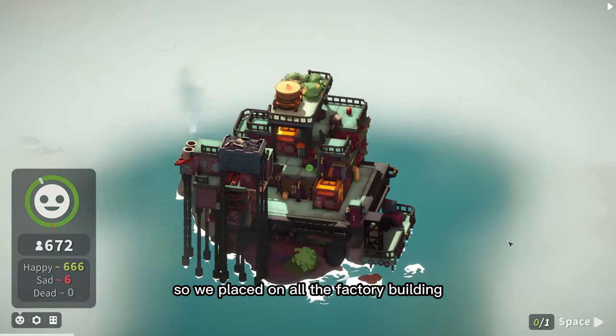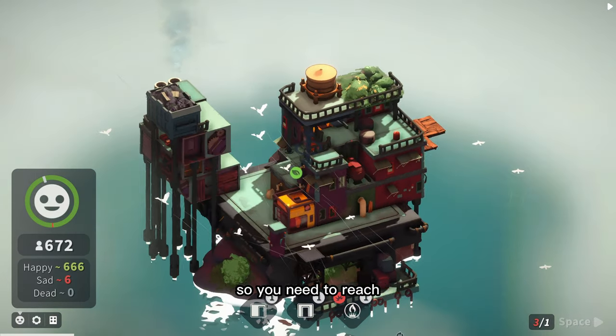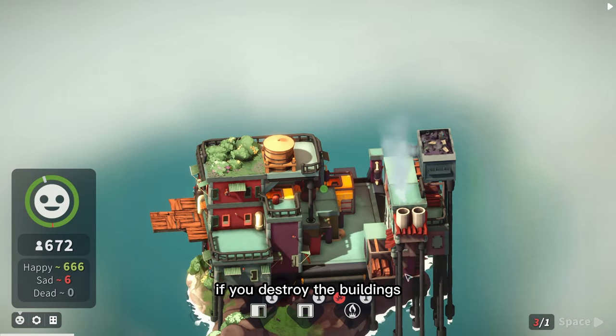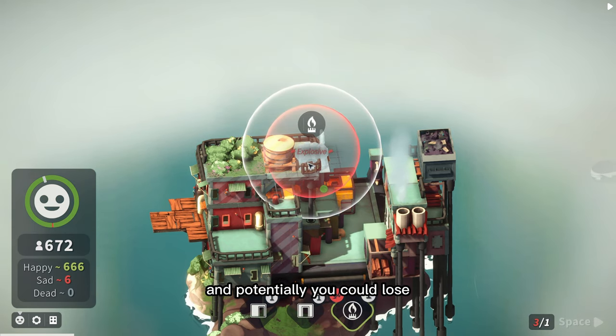We place down all the factory buildings and can go to the next round where we should be given new houses. You need to reach population goals to gain new factories. If you destroy a building or cause an explosion your citizens will die and you could potentially lose.